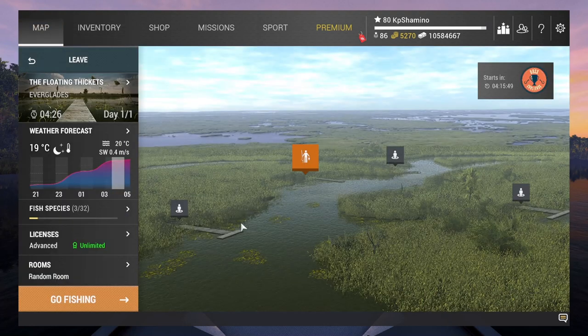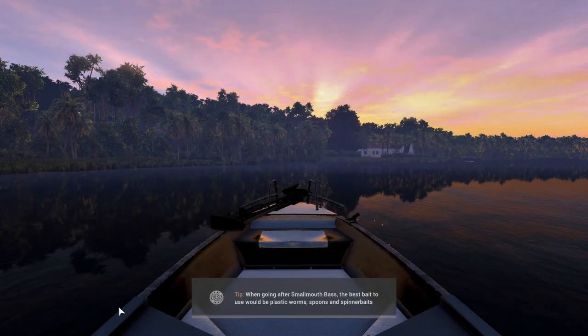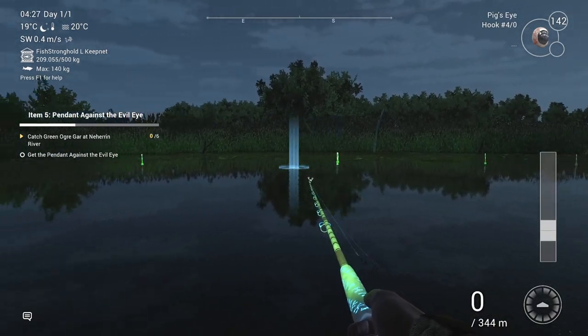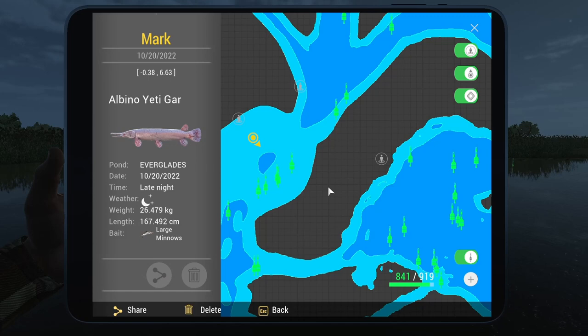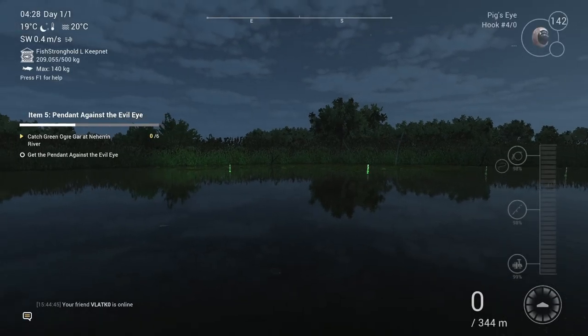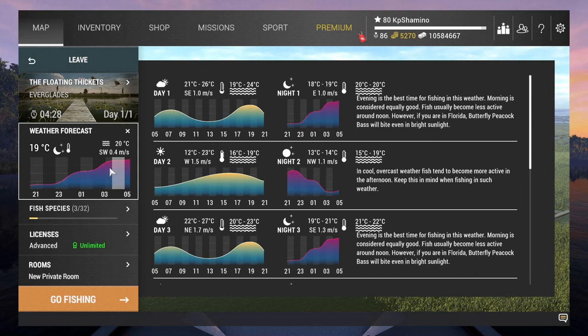Where do you need to go? There are a couple of positions, but I fished mainly on one. Go to the floating tickets and here I have two markers. Marker number 1 on the large minnows is minus 0.38, 6.63. The other one is 9 on 16 - against the lilies. Fish at night; I started at 3 a.m. and my net was full after about 15 minutes with the required guard.